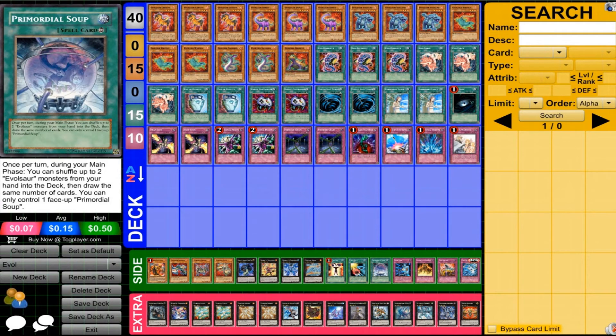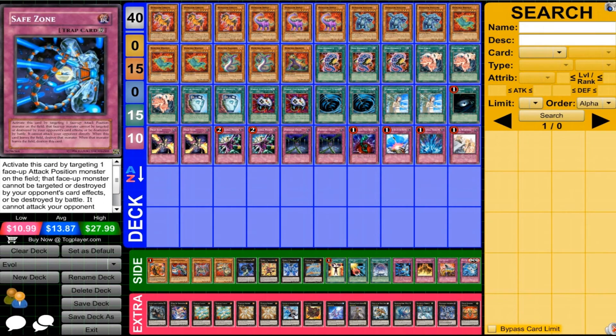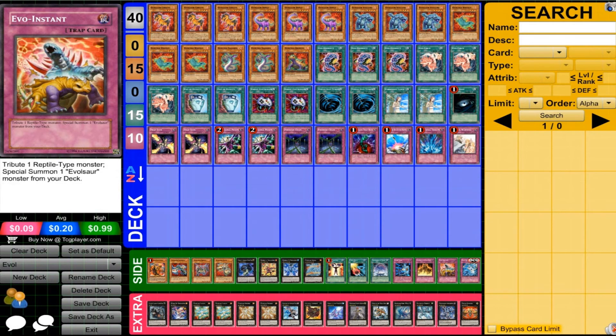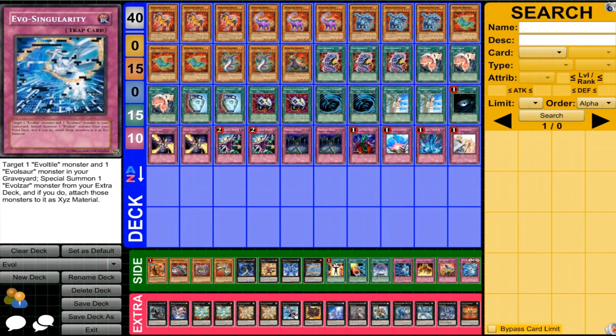There's other Evil tech — Primordial Soup is one of them, kind of like a Magical Mallet, can recycle what you're doing, but I don't like to run it. Safe Zone is another way to protect your monsters. Offering to the Snake Deity can be useful for the Evil Tiles, but the problem is it's only for a small portion of your deck. Evil Instant is another one, but because it's a trap I'm not sure if I really want to run it. There's also a card coming called Evil Singularity, which will radically affect this archetype — it's not out yet, but it's probably going to be run in every single Evil deck, so it's going to be extremely powerful.